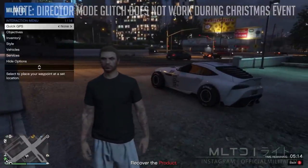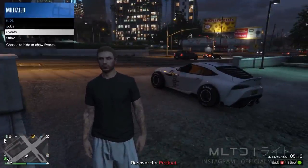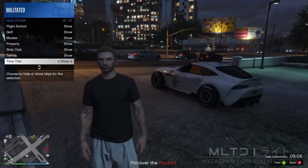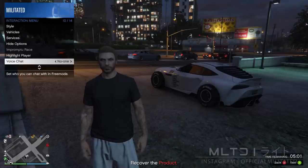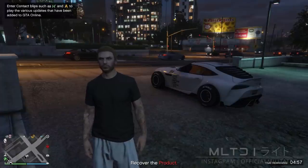Open up the interaction menu, go into hide options and make sure that you go into other. From here we need to go down to time trial and make sure that it's set to show, otherwise it's not going to show up on the map. If you already have that set to show, congratulations. We're also going to make sure that our spawn location is set to last location, as this is very important.